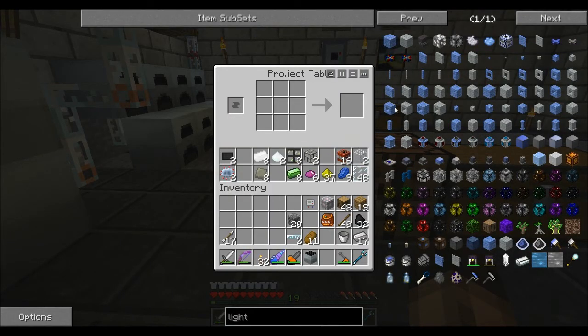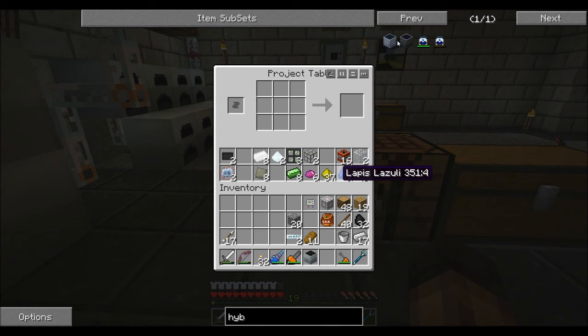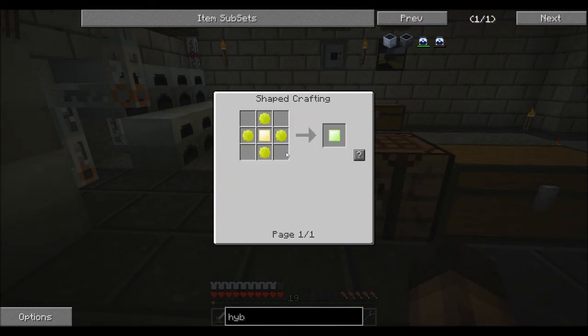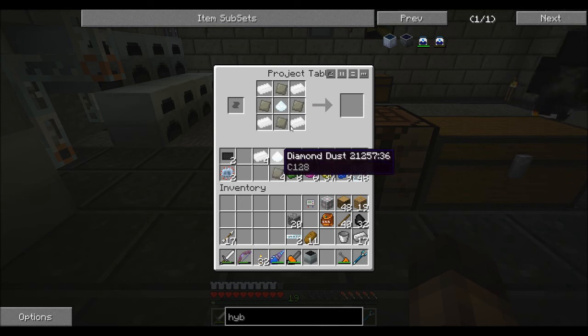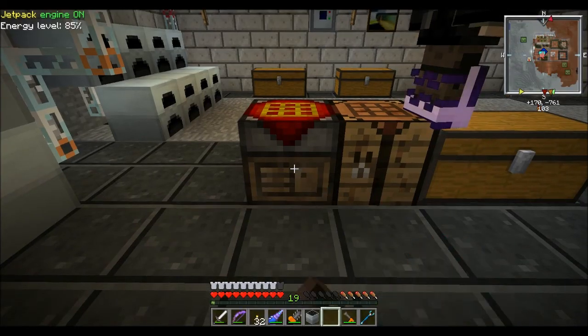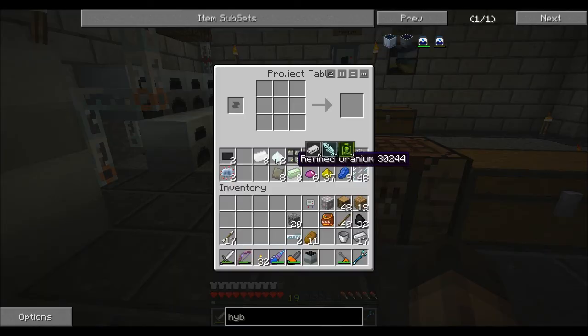I've pulled together all the materials we'll need today. I'm looking at some different lights to put into the ceiling. So we'll look at hybrid solar panels. You can build the ultimate hybrid solar panel but we don't have enough UU Matter just yet - it's going to cost a bit more than we have. So first of all we need to make some iridium plate - it needs to go in a rolling machine. I feel silly.